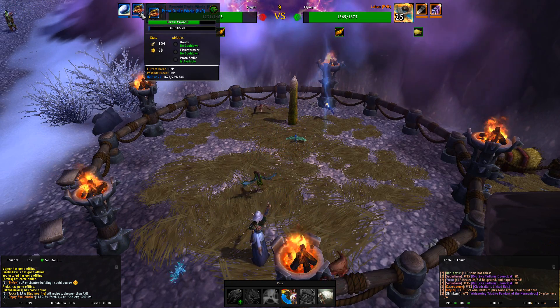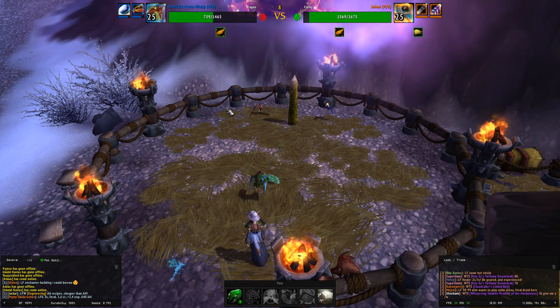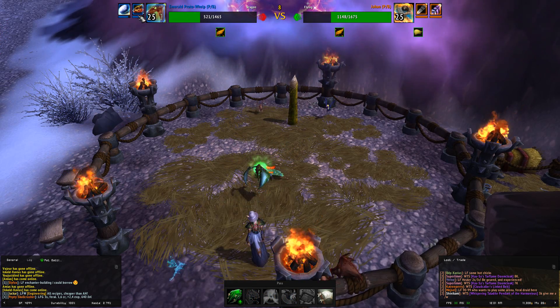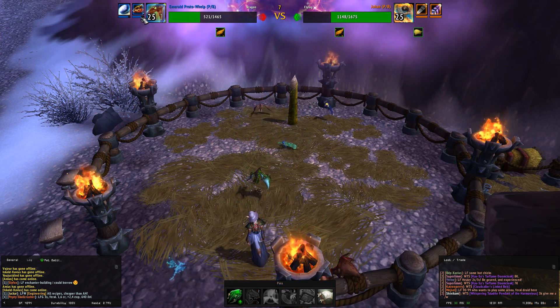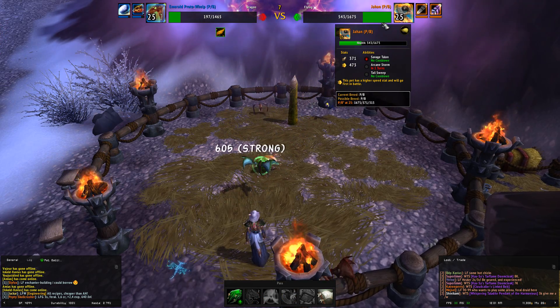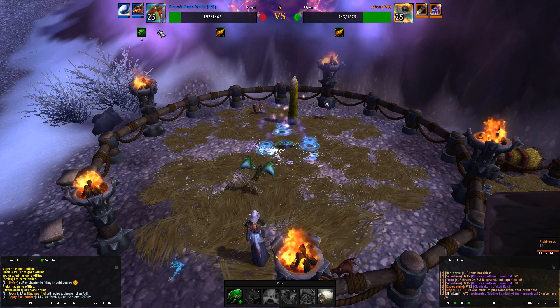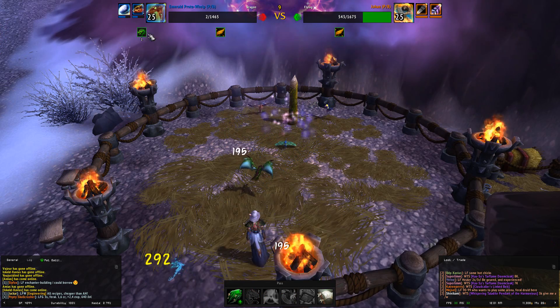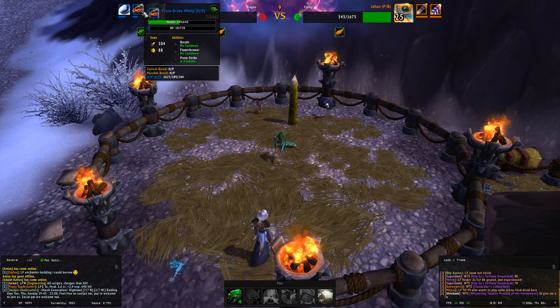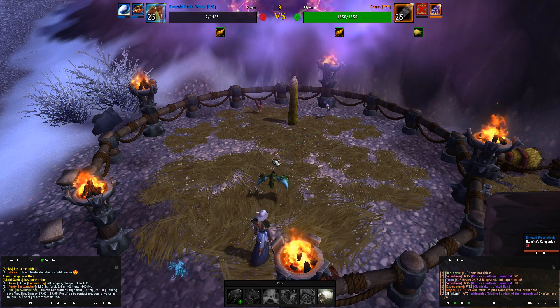My proto drake whelp is level 9 - it could be lower - but I want to make sure it can survive two AoEs from Jahan, which do between 200 and 300 damage each. So you should try to have your leveling pet above 500 health at least, but that's just a recommendation of course.